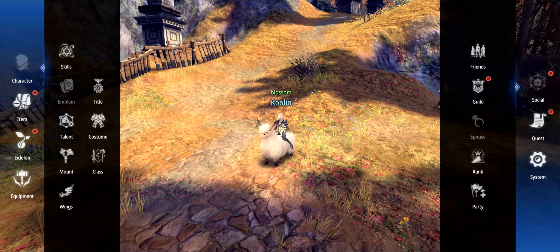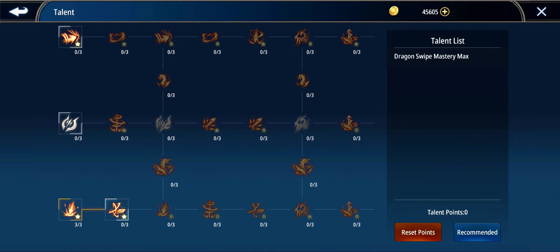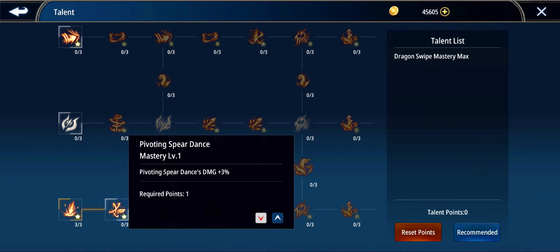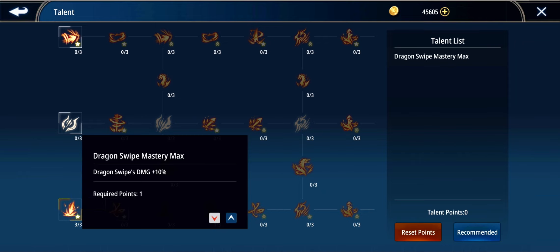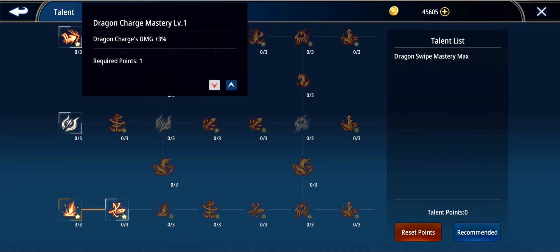There is one last character system I want to show you — the talent tree. I really enjoy when games have horizontal progression rather than linear. As you level up, you'll get talent points to distribute into specific nodes, and as you max out one node it unlocks the next. For example, increasing Dragon Charge Mastery bumps dragon charge damage by plus three percent. One minor gripe: to upgrade a node you use these small colored arrows — a red downward arrow and a blue upward arrow — and I didn't realize that at first. I think they should just have a big button that says 'upgrade' rather than this tiny arrow.